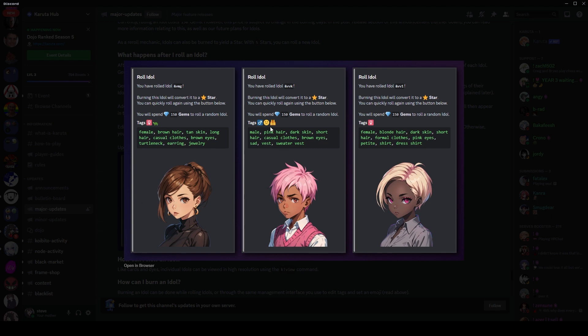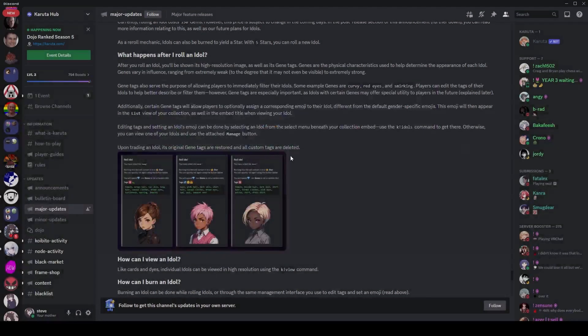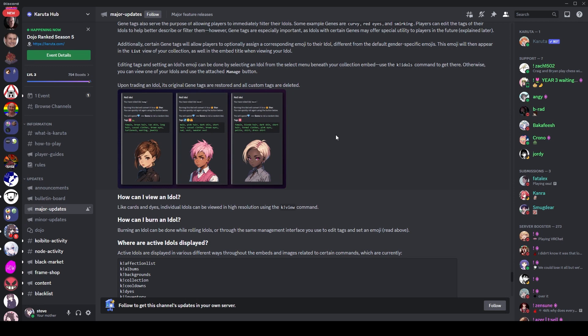The idol has tags which describe what it looks like — for example: female, male, pink hair, brown hair, blonde hair, etc. Some tags are more accurate than others; since these are all generated images, sometimes a tag appears but isn't super obvious visually. The tags don't have a fixed number — some idols only have four or five tags, some have more like fifteen. More tags is probably better, but it depends on the look and rarity of the tags.